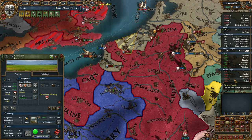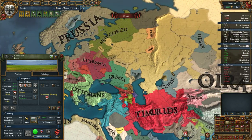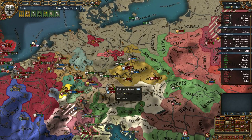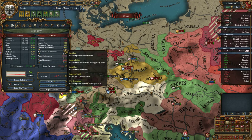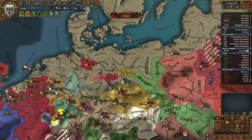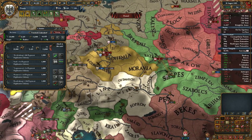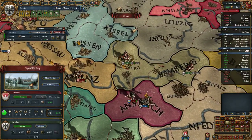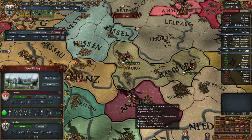Muscovy will be forced to do stuff — I'm not really interested in Muscovy. They have some rebellion. Losing a massive 42 ducats a month — the reinforcement and advisors are very expensive. Fleet maintenance is also very expensive.